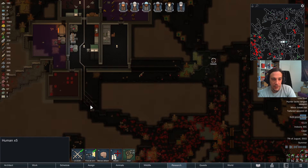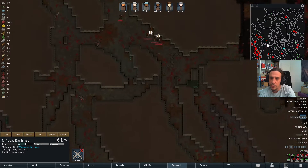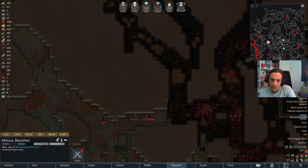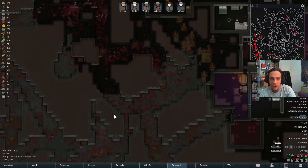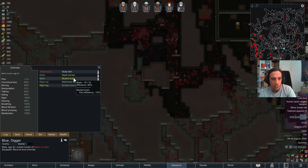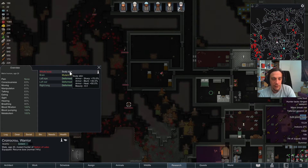Minyoka can stay wherever he wants. Cervexa is wounded. Oh, that's why it's only six people — because they're mutants. With mutants you've got to be really careful: mutant brain, deformed lung, scaly skin.